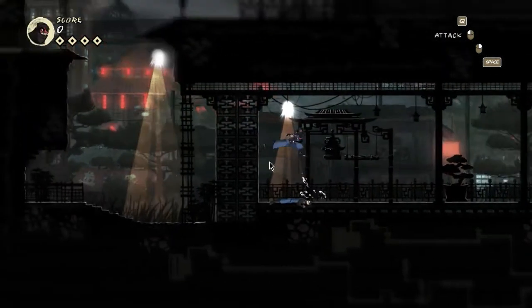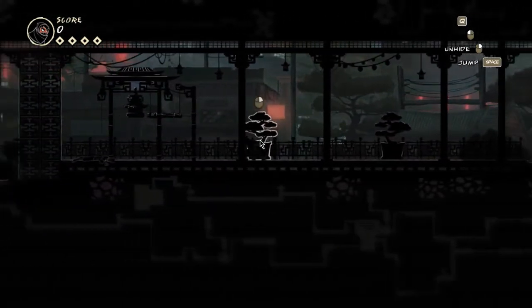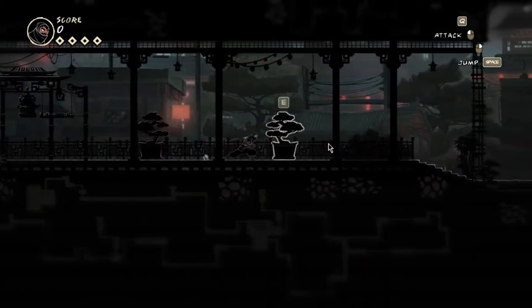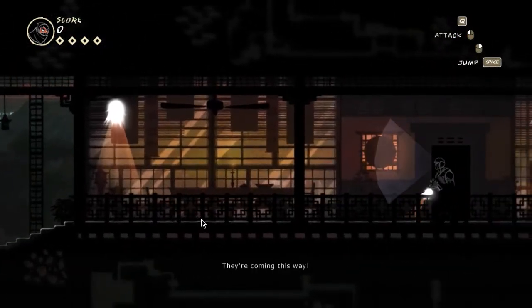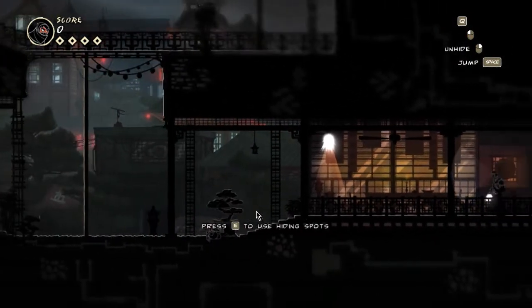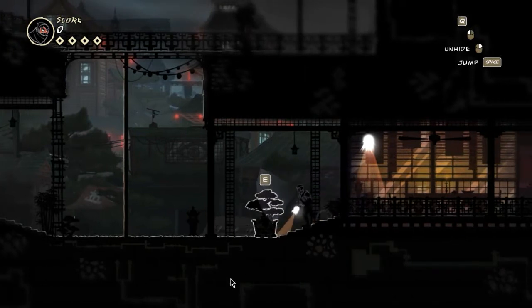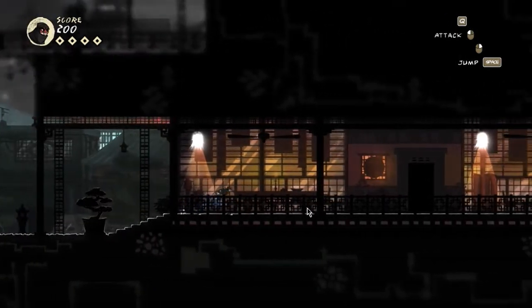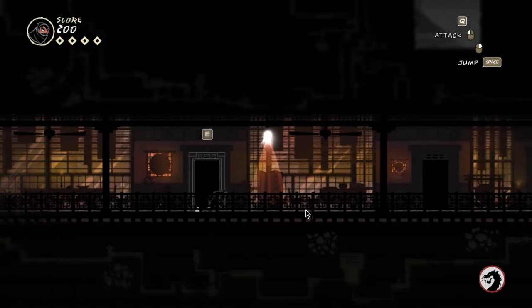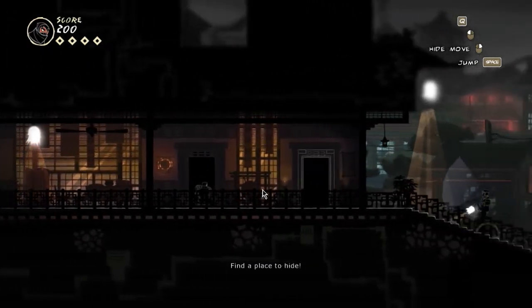This guy is dead — I think he was one of us as well. We can't use the gong, and we can't hide behind this little bonsai tree. I guess we're a tiny, tiny ninja. I think that's an enemy there — let's hide behind the bonsai tree again. You can't kill without your weapons! What the hell? Am I a ninja? Ninjas can't kill without weapons? Come on, I've seen plenty of ninja movies. They got ninja tricks up their sleeve — they can just snap a neck or something.